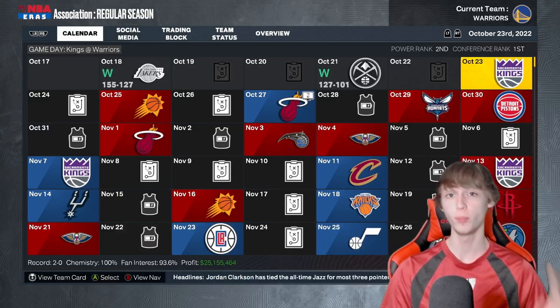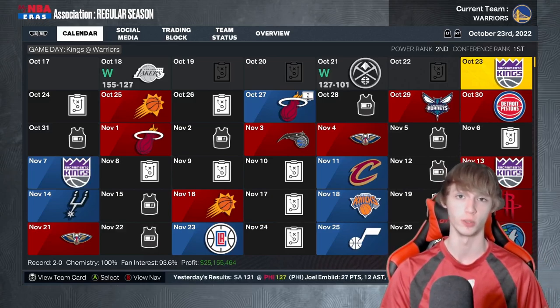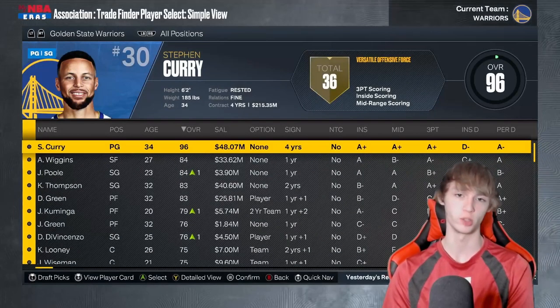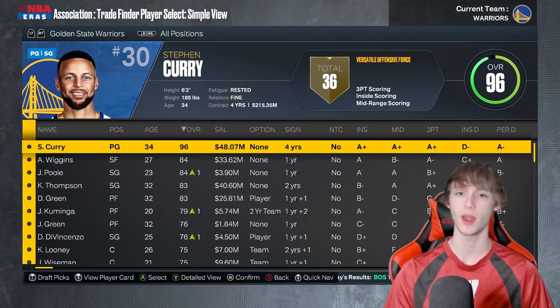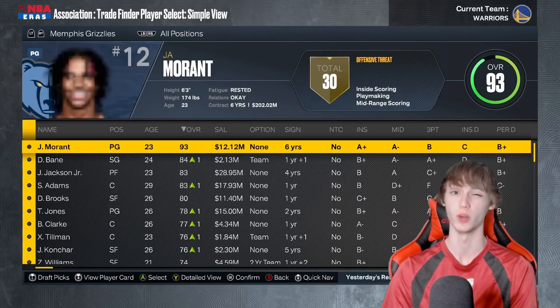Now let's hop in. I have one point guard, one shooting guard, two small forwards, two power forwards, and two centers for you guys. Let's go to front office, go to trades, and then the trade finder. I'm not going to be making trades from scratch here, although I definitely recommend making trades from scratch rather than using the trade finder, because you guys can get much better value that way.